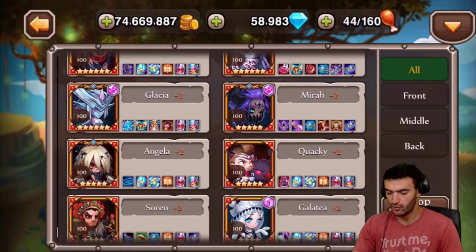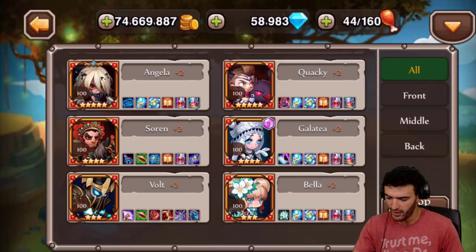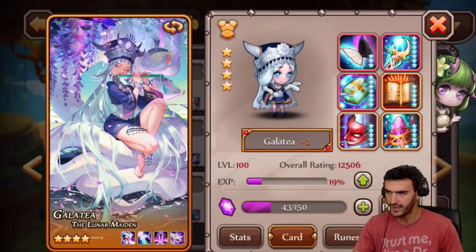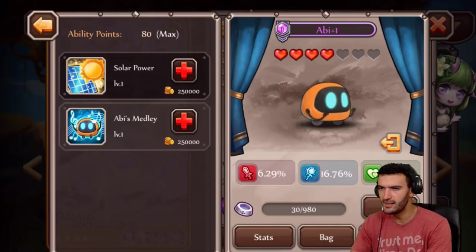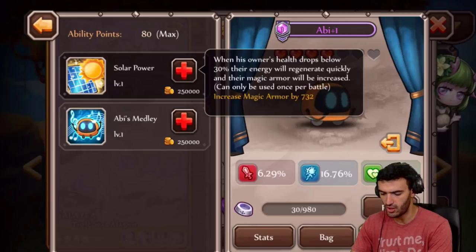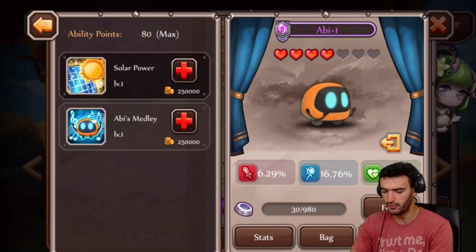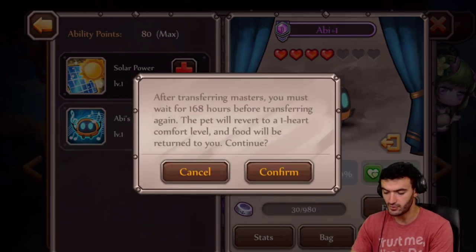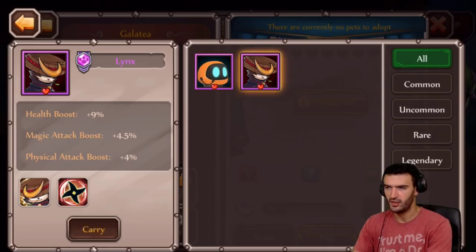Trying to think which of my magic heroes I use in the arena right now. I'm thinking Galatea is looking good. I've got Abby on my Galatea but I think I'm going to switch it around, because Abby is all about increasing armor and magic armor regen, and the cooldown reduction for ultimates. Abby is not a good fit for Galatea whatsoever - I only put her on there because that was my only pet available at the time. So I'm going to take out Abby and go with Lynch. Lynch is going to be a much better fit for Galatea.